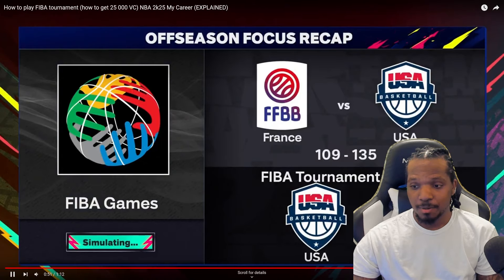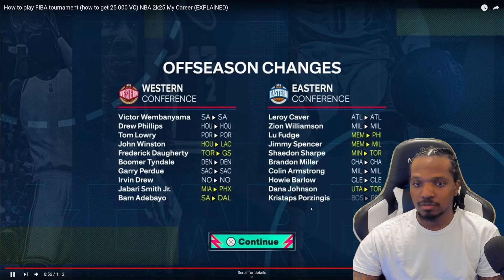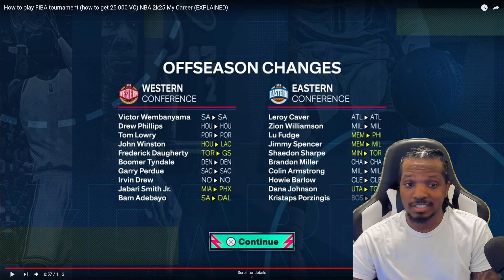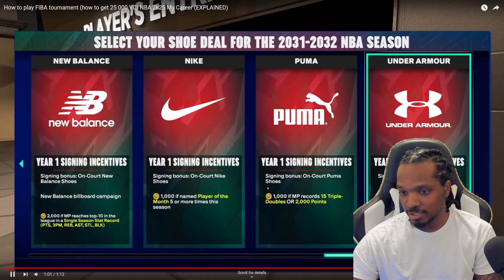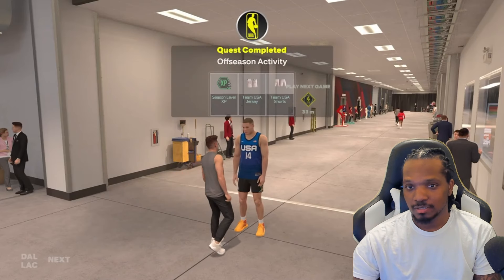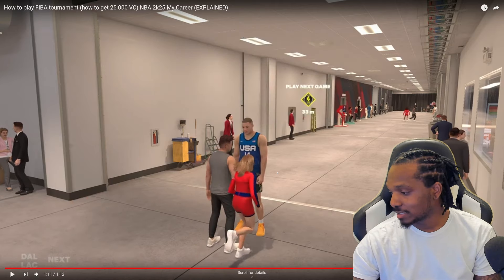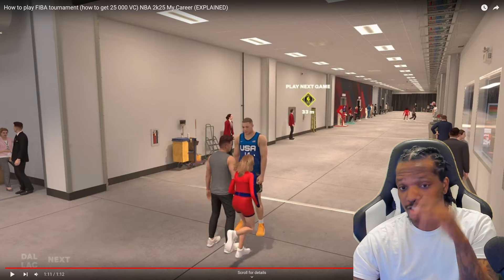After that, the quest repeats in the fourth season — you'll play again a friendly FIBA. It says right there: the quest repeats in your fourth season. In the fifth season you play a qualifying game, and in the sixth season again the FIBA tournament — you can win again the 25,000 VC. He's showing the white jersey and the blue one, so this is legit.